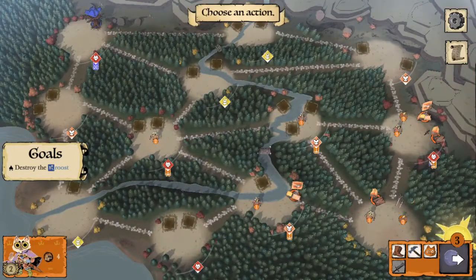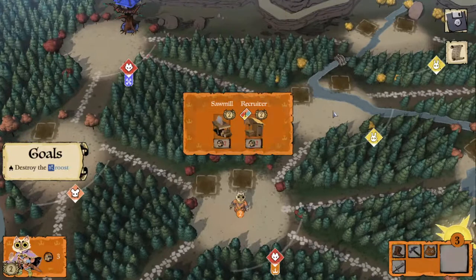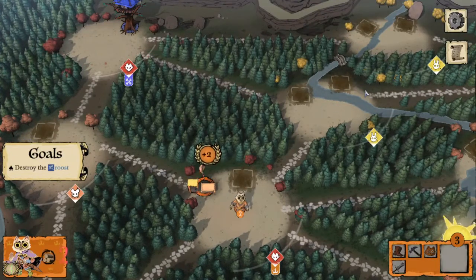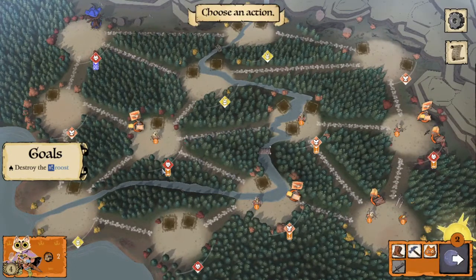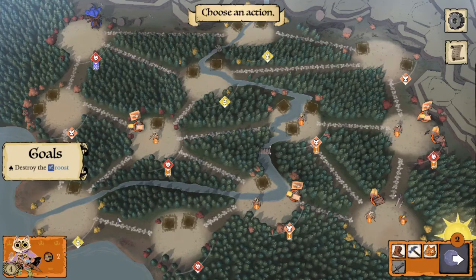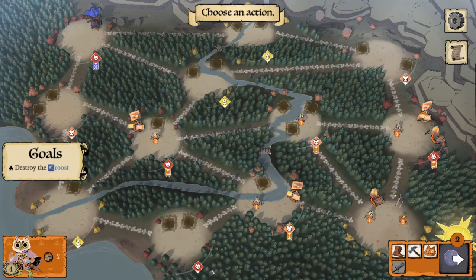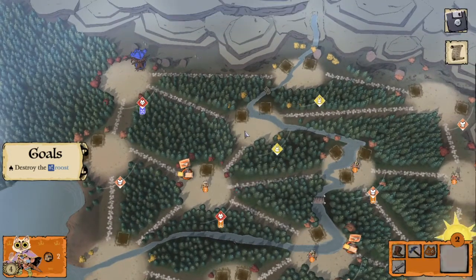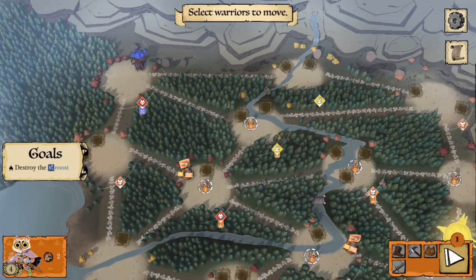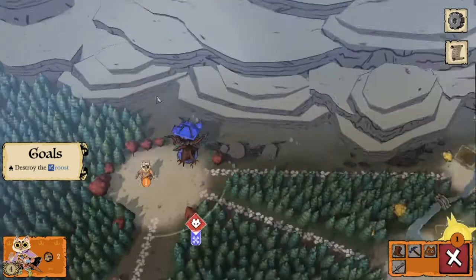We generate some wood. Let's go ahead and build up here — a recruiter. We'll get more into faction-specific details in the next video covering the Marquise de Cat, but our third recruiter here gave us a second card draw, so now we draw two cards at the end of our turn instead of one. Let's take a move and then another move, and then we can go ahead and battle that roost off the board.